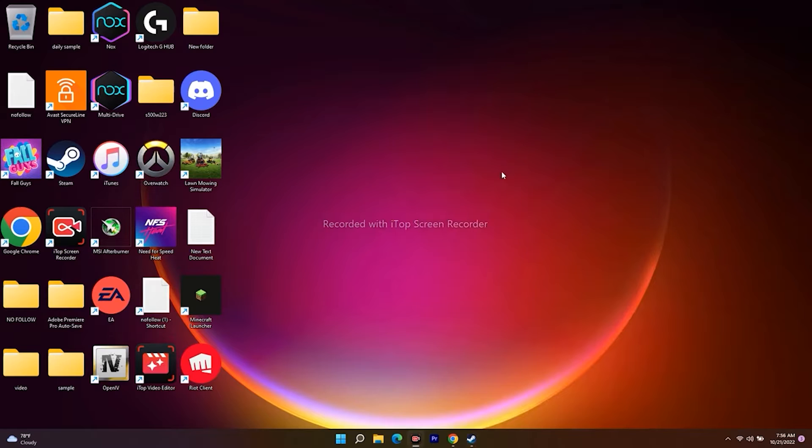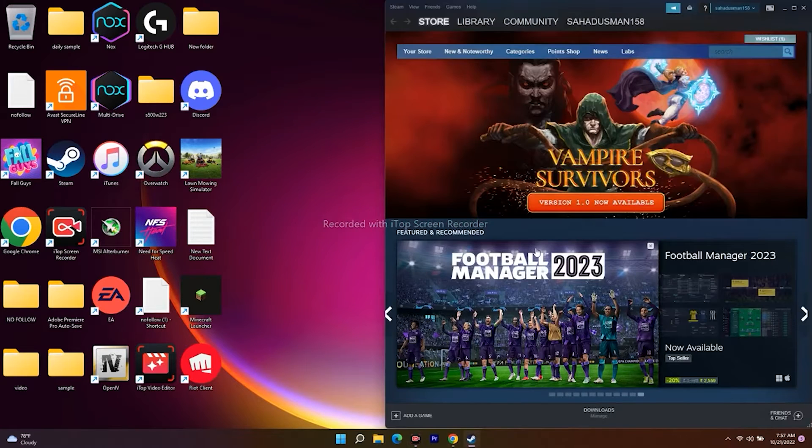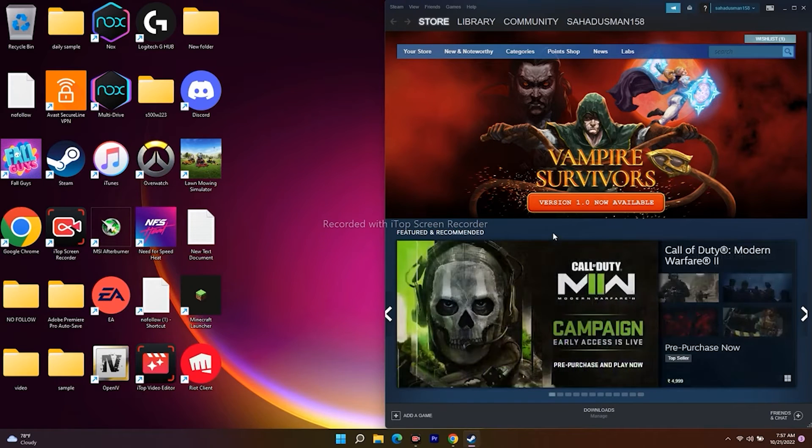The next step is about launching the game and simultaneously pressing and spamming Alt and Enter from the keyboard. For example, open Steam, launch the game, and at the moment the game launches, spam Alt and Enter from the keyboard. This has worked for many users, so launch the game and just spam Alt and Enter together.